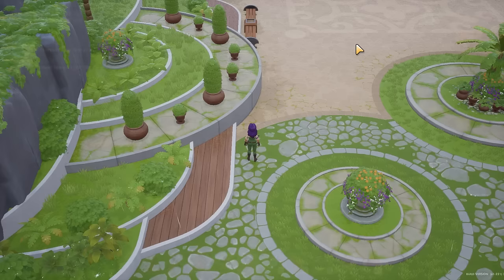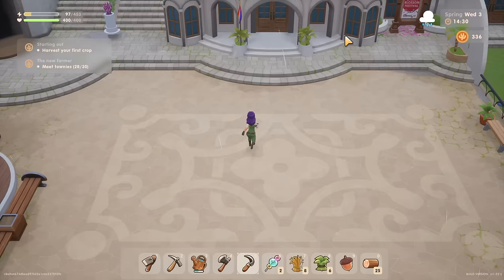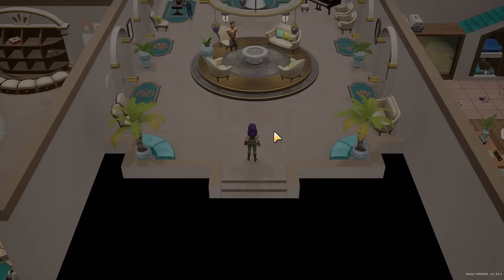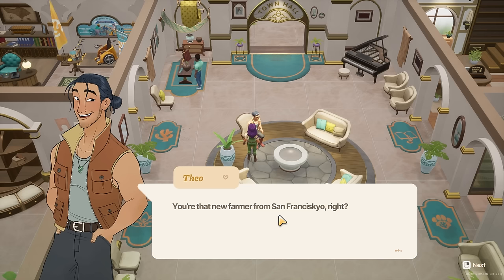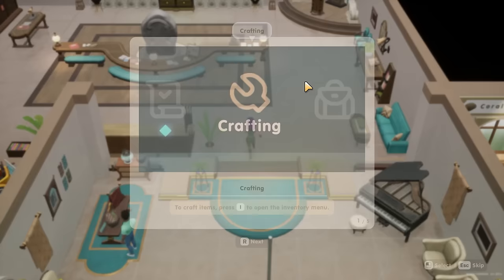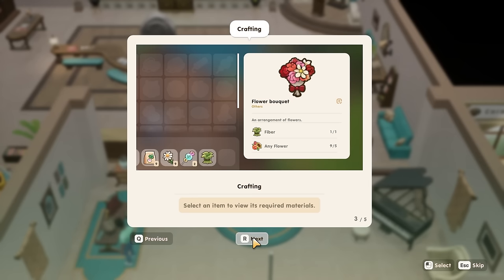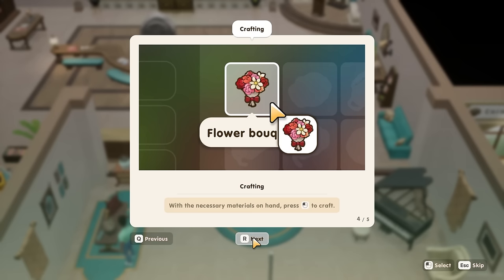Community center is right ahead of me - perfect. Oh hello Lily, I've met Lily now - that's my 29th person. And Theo - 'Yeah, I heard about you, you're that new farmer from San Francisco.' To craft items press I - I will not press I, I'll press Escape and choose my menu. Q and R go to the crafting menu; select an item to view required materials, then click to craft.